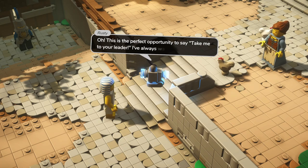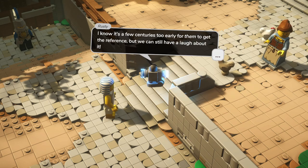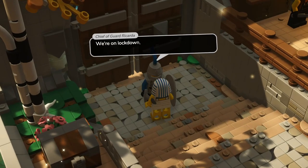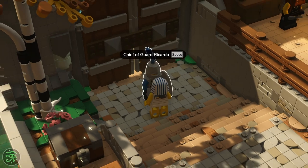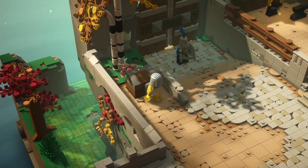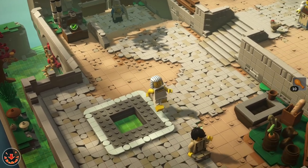This is the perfect opportunity to say 'take me to your leader' — I've always wanted to do that. I know it's a few centuries too early for them to get the reference, but we can still have a laugh about it. Either way, we need to speak with the king. We have the chief of guard, Ricarda, and we're on lockdown — nobody goes in or out until the danger is past. There's a chest we can break open if I switch to the slam. We got 10 drumsticks — very cool. So at least we'll be eating well.